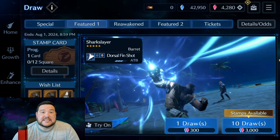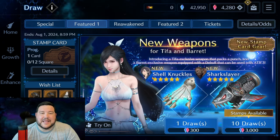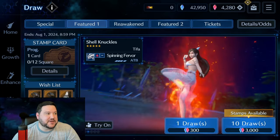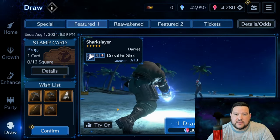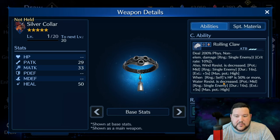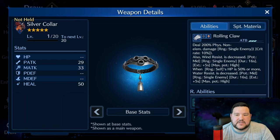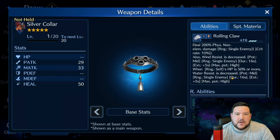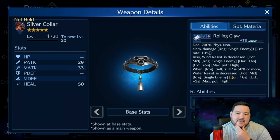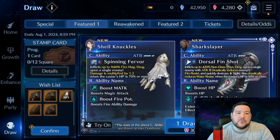With all of that, Tifa is my main character in the game — she used to be my main utility character for debuffs and buffs, and she's now my main DPS unit. Now it's time to do the pulls. First I'll show my wish list. The first one is Silver Collar — a double breach weapon with both water and wind. I love the R abilities for heal and buff/debuff extension, it's got a cure all — a must-have for Red XIII, and I really want it.